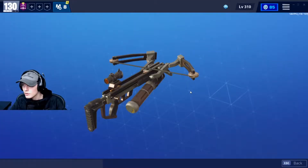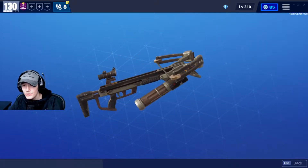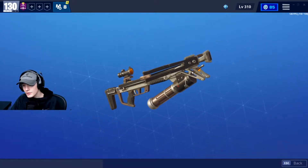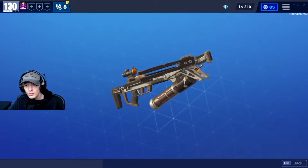Hello everyone and welcome back to another Fortnite Save the World video. Today's video is going to be a little different. We are going to be looking at the crossbow. It's part of the military set, which is not currently out in the shop, but you can always research it from the collection book.